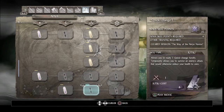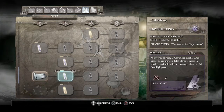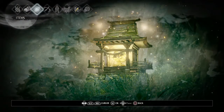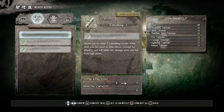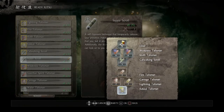Catwalk makes your footsteps muted so that enemies won't hear or sense you. Supa is another way of saying invisibility — you'll be invisible to certain enemies, but not bosses. However, if any enemy spots you first, Supa won't work. Then go to Ready Jutsu and equip Supa and Catwalk, but unequip shuriken.